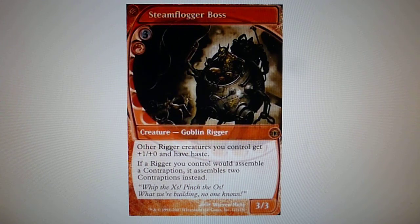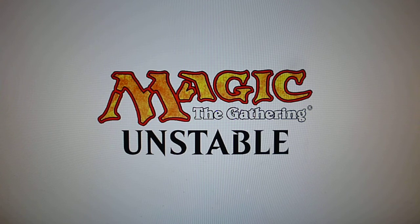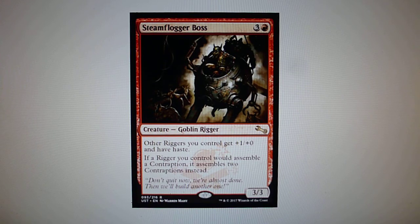This particular card sparked the curiosity of many players because no creature type Rigger had ever been released before this one, and no creature type Rigger was ever released after it. Also, the mechanic 'assemble a contraption' had never been used except on this card. But today, with the introduction of the Unstable set, we finally have Riggers and contraptions.